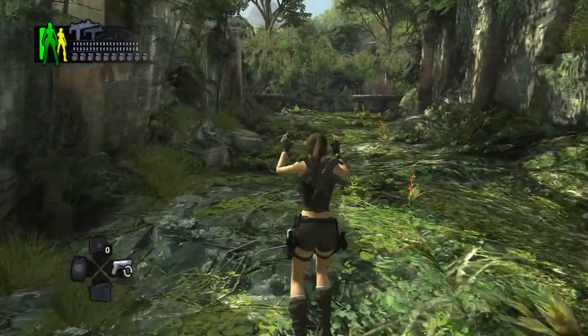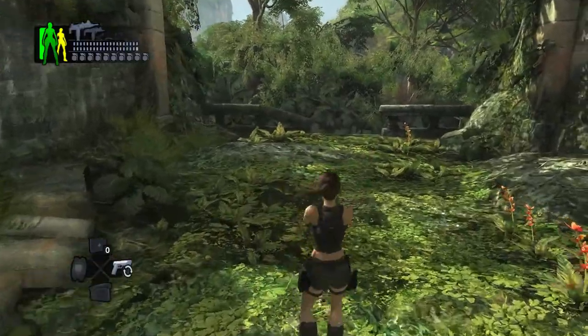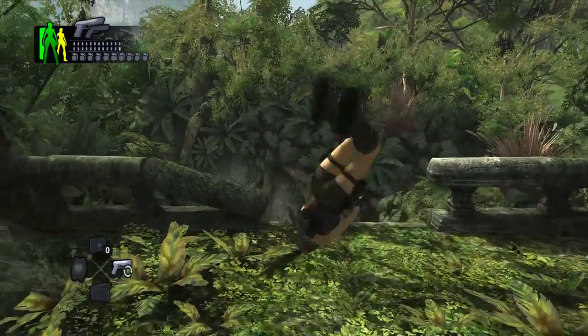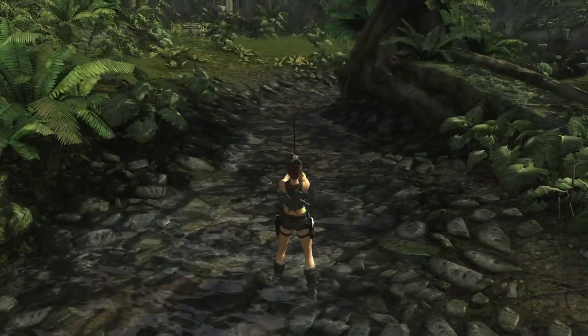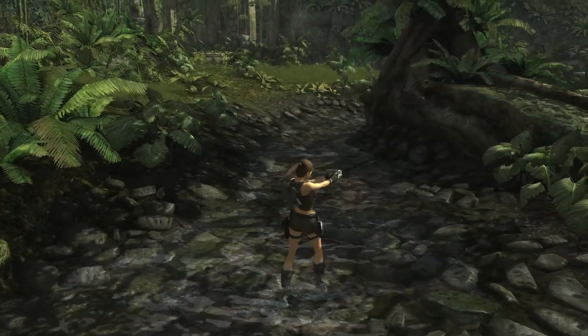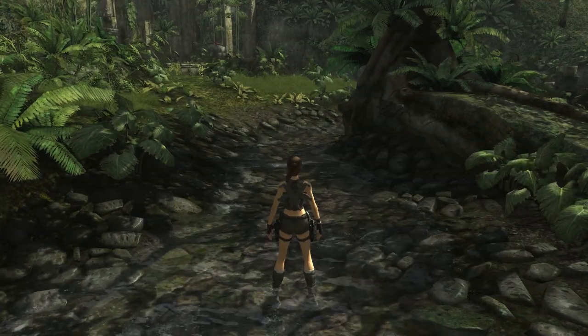Have I tried this in Tomb Raider Underworld? Yes, and unfortunately it doesn't work because Lara doesn't use her grapple gun after you switch weapons in mid-air. Also, the grappling animation cannot be cancelled even if you double tap the grapple key. So as broken as this game is, we won't be able to break it any further for now.